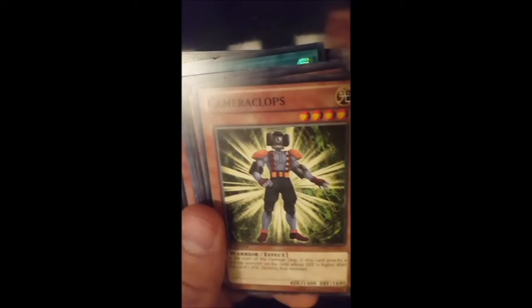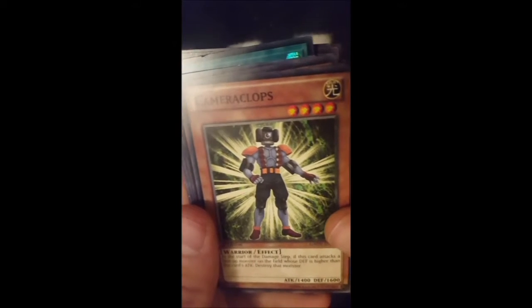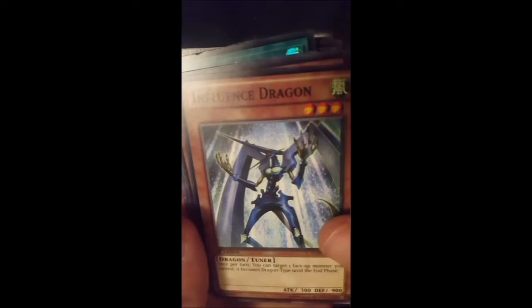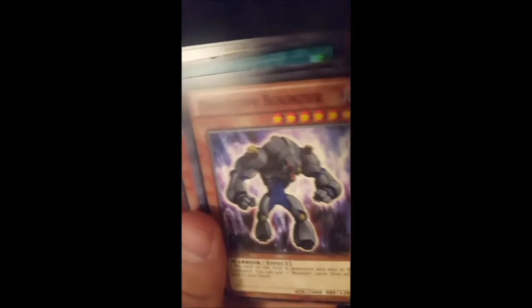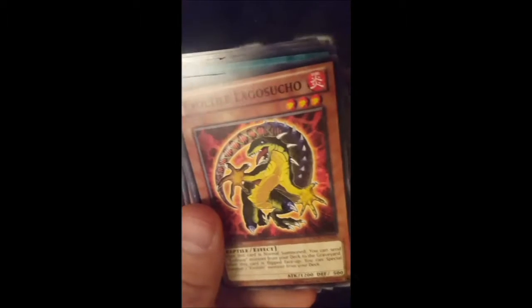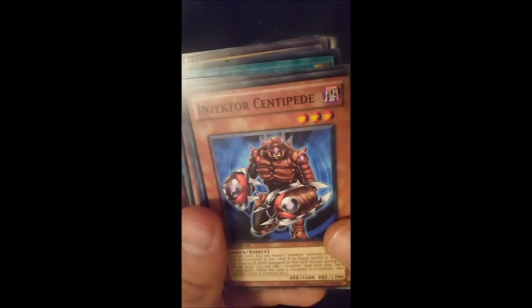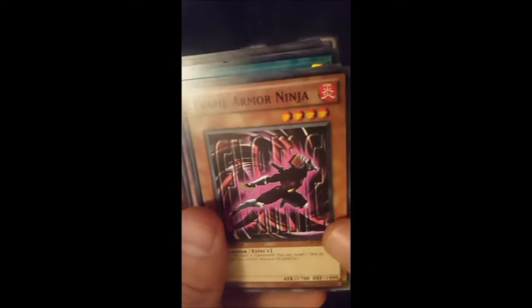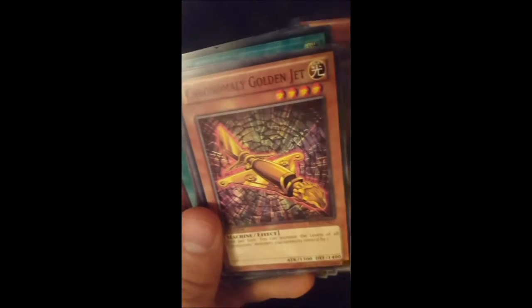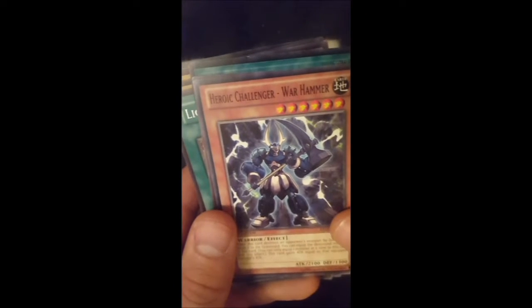Heretic Dragon of Sioux, Cameraclops, Influenced Dragon, which looks funny — it's a tuna. Overlay Eater, Phantom Bouncer, Insect or Ladybug, Evatile Lagusuko, Insect or Centipede from back in the day, Flame Armor Ninja, Earth Armor Ninja, Mask Ninja Ebisu, The Atlantean Attack Squad, Quinormally Golden Jet, Heroic Challenger Warhammer.